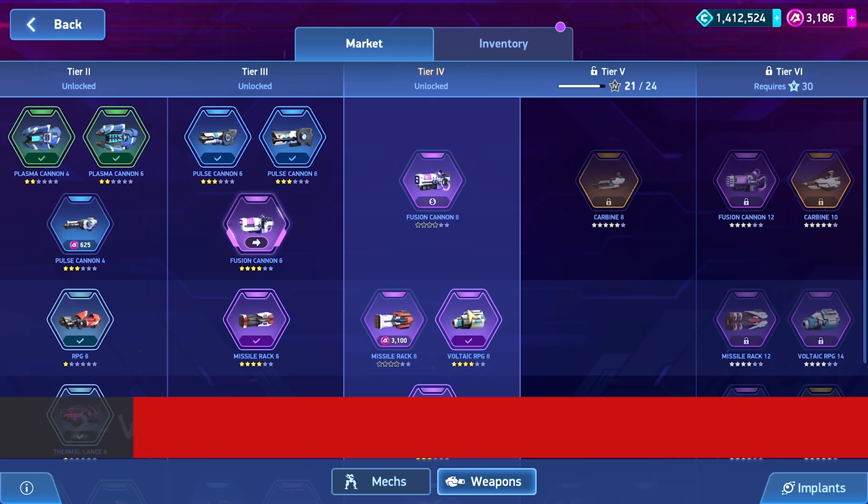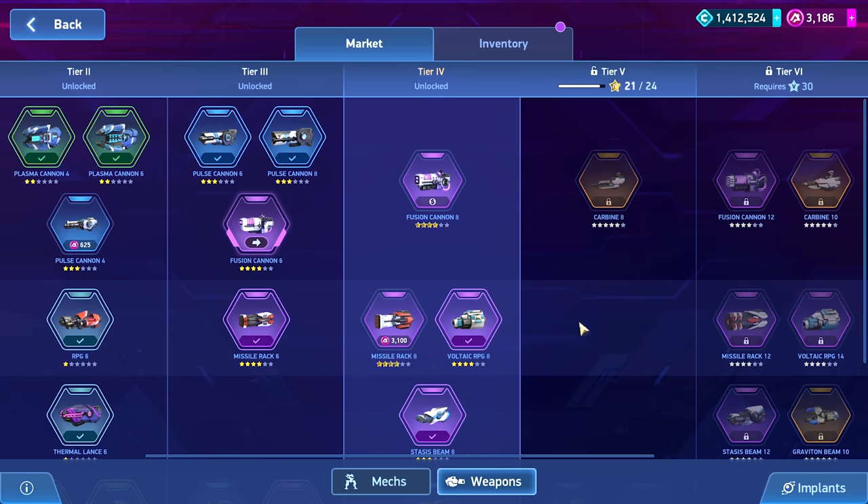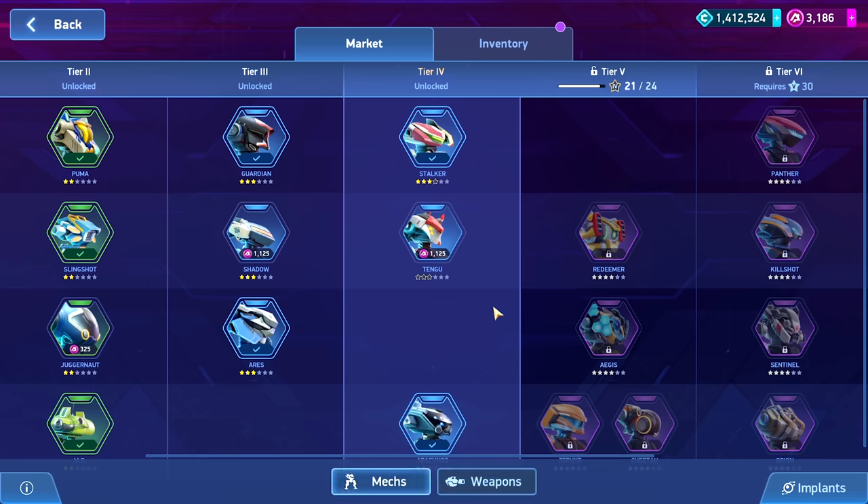When we go over to the weapons, I think one of the best ones to get would be the Voltaic RPG 8. This is a weapon that often gets overlooked, but it is really cheap and very helpful for surviving in this tier. It can actually scale a little bit into the next tier as well. Those are the two items I think are the most important for you to get.